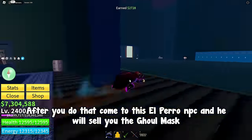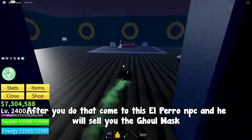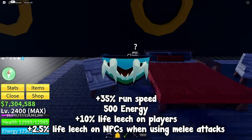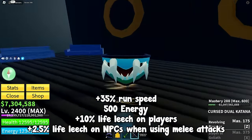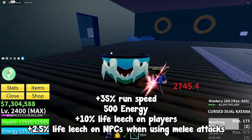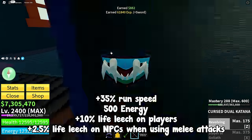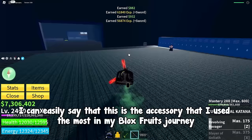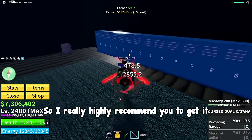After you do that, come to the El Perro NPC and he will sell you the Ghoul Mask. The buffs are plus 35% run speed, plus 500 energy, plus 10% life leech on players, and plus 2.5% life leech on NPCs when using melee attacks. I can easily say that this is the accessory I use the most in my Blox Fruits journey, so I really highly recommend you to get it.